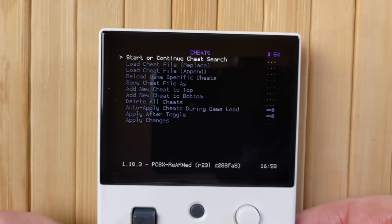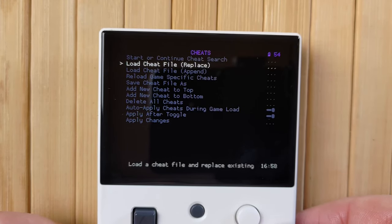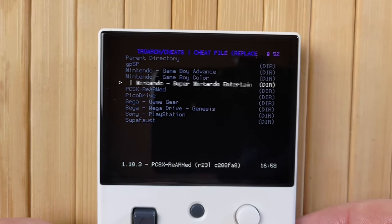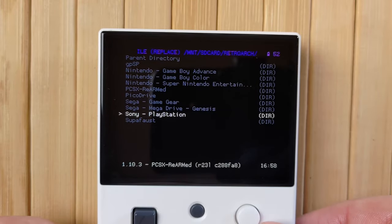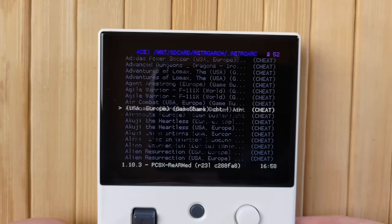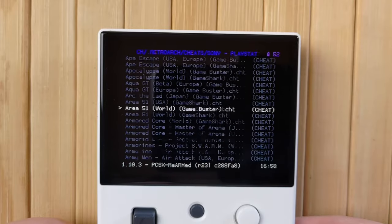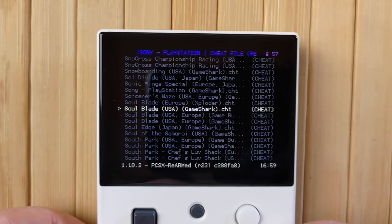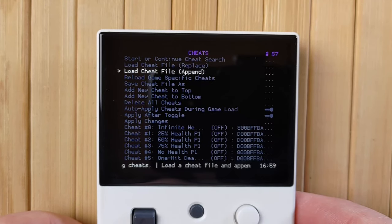For now, go back to Cheats and then select Load Cheat File, Replace. You'll now see the files and folders you placed in the Cheats folder before. Simply browse through the list and find the file for your game. You might notice that there are a ton of files in here, which is why you may prefer to copy over only the cheat files you actually want, instead of the full database like I did. After selecting the file, your cheats will be appended to this menu.